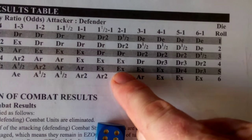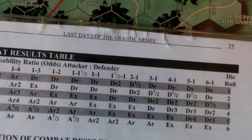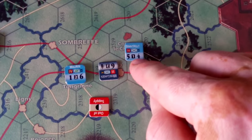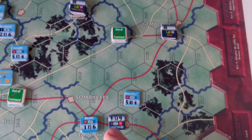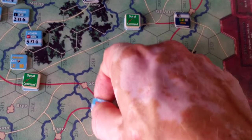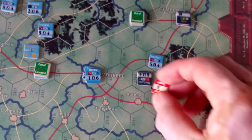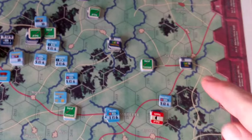The roll of 6 gives us 'attack or retreat.' There could have been an exchange, but unfortunately not — the attackers have to retreat, which is a shame because these guys placed themselves in the chateau to guard this road; the chateau gives them a double defence benefit. We retreat them further up the road. The defender can advance after combat and takes the chateau, though he's still out of supply — that will only change at the next night turn.